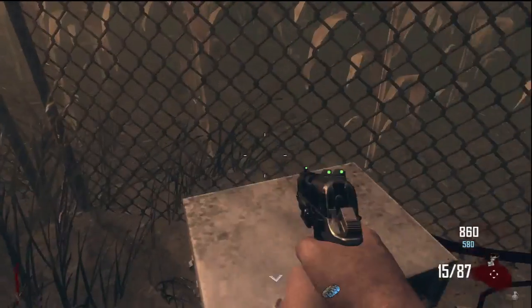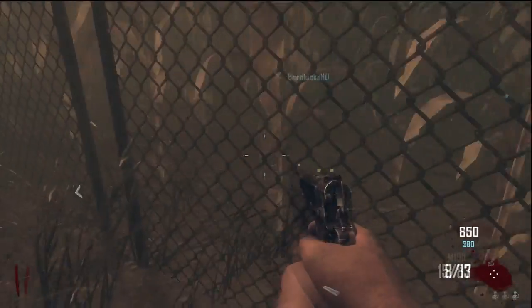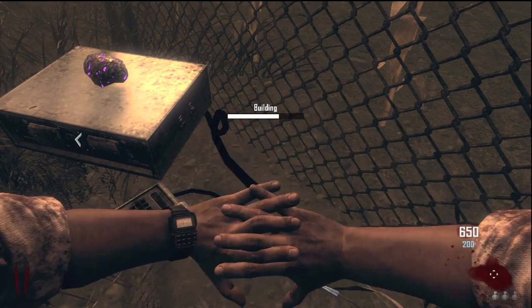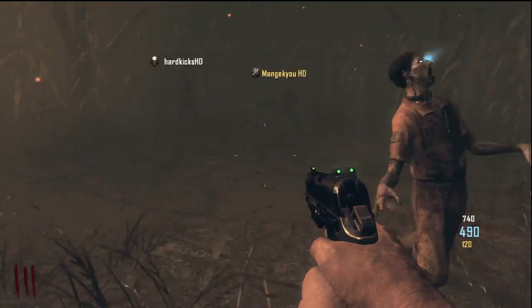I also wanted to mention this. If this video is being watched by somebody later, there is a part in the zombies where Richtofen says you need to use the jet gun to heat up the obelisk. So this thing might actually be called the obelisk, not the nav card usage machine. But I believe that's what this is for because you use the machine with the nav cards.